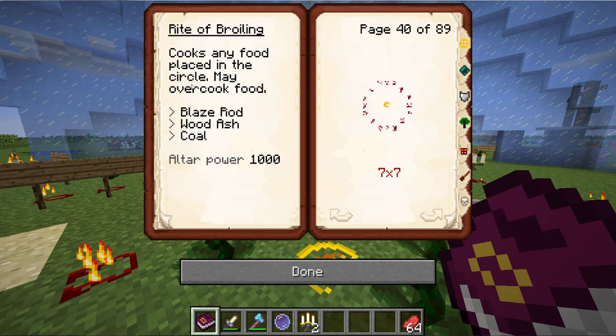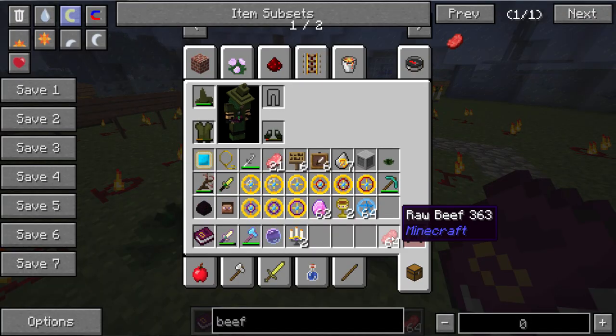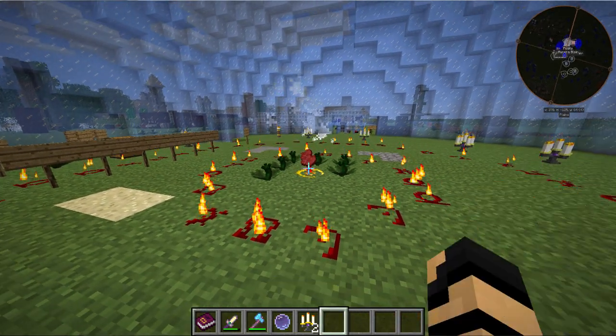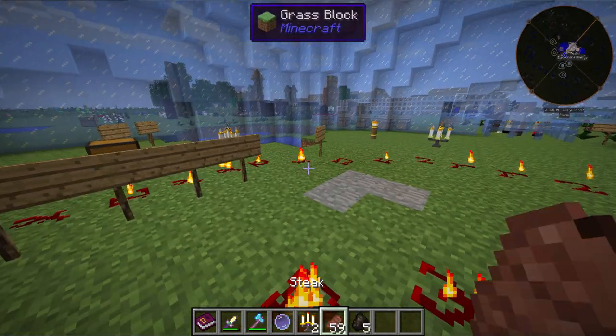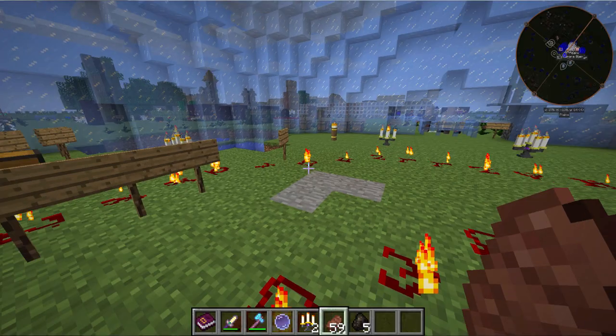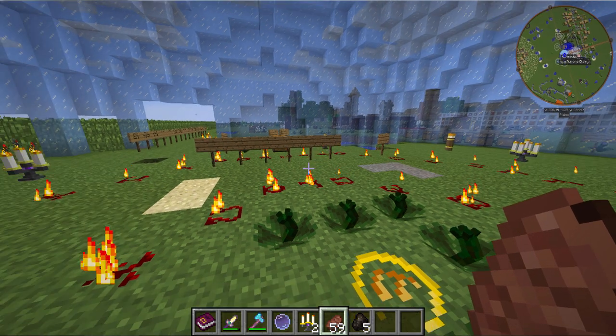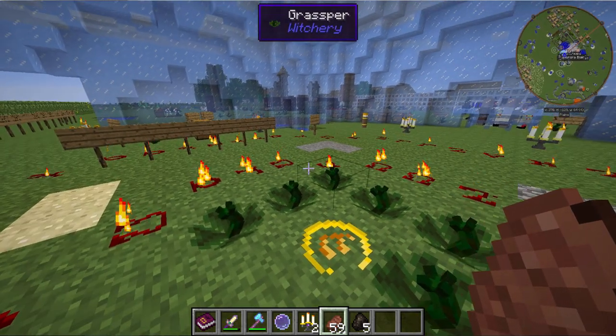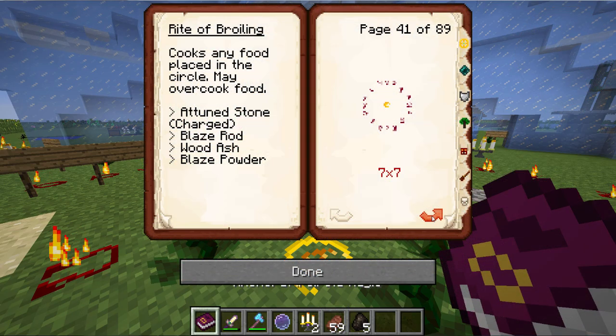The Rite of Broiling cooks any food placed in the circle — it may overcook some food. It needs a blaze rod, wood ash, and coal with ultra power on a 7x7 infernal circle. I drop a whole stack of beef and it's instantaneously cooked — 59 steak and 5 charcoal back. You did not have to sit there and wait while your vanilla Minecraft furnace cooks at 8 pieces per coal. You just toss those in and it's good to go. You can also use an attuned stone instead.